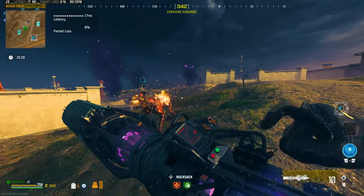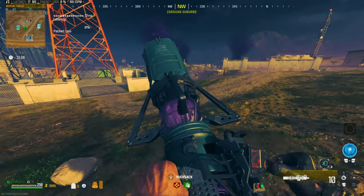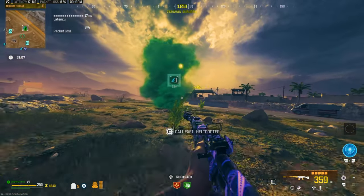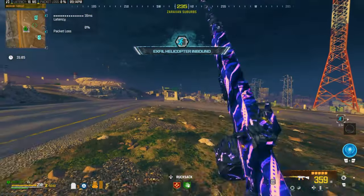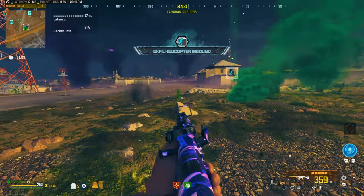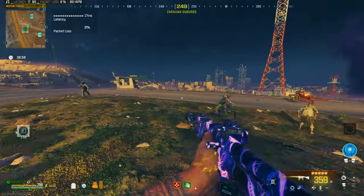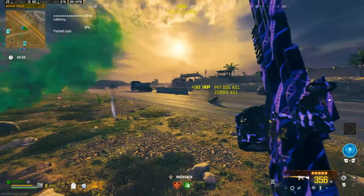I'll show you two methods: one with the scorcher, which gives way better XP, and one without the scorcher, which still gives good XP. Come to an x-fill in the orange tier zone and call the chopper. You'll notice a lot of zombies spawn straight away — some here, some over there — it's going to be a bit of a challenge at the start.